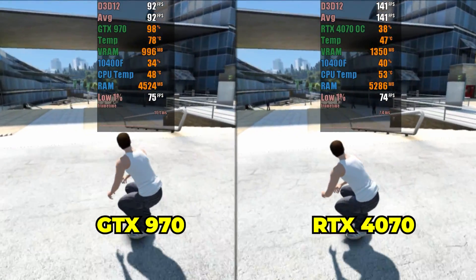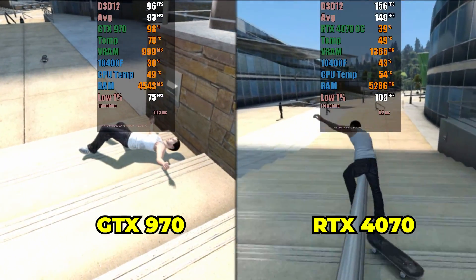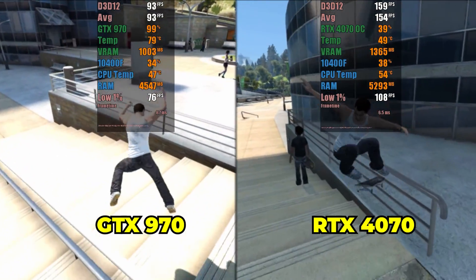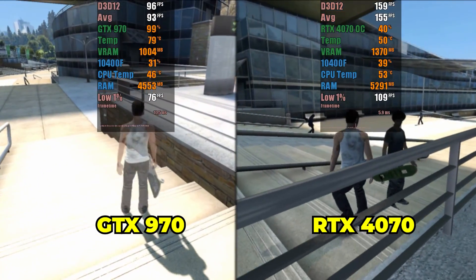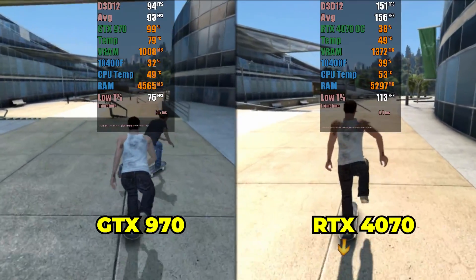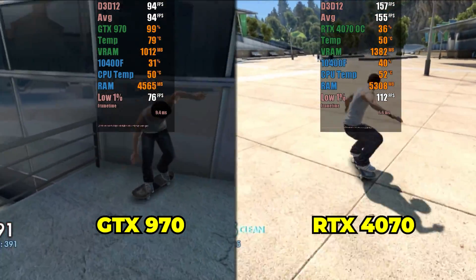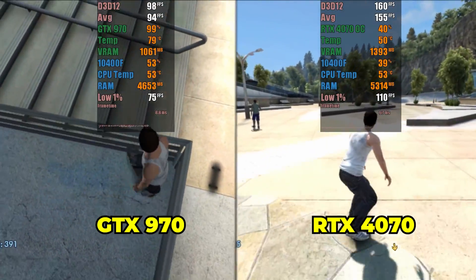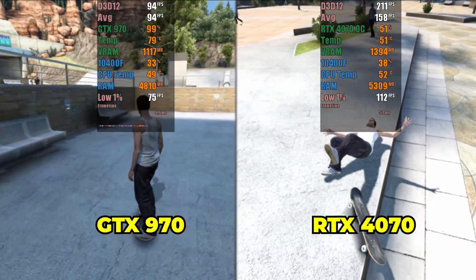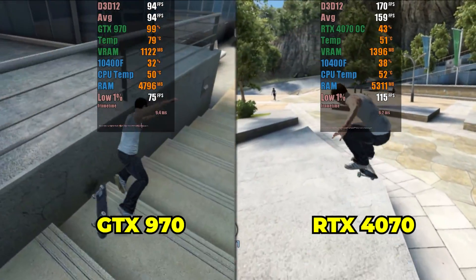Now let's test the latest version of Xenia Canary, where we will test 4 games — 3 of them known to be problematic in the emulator, and Skate 3, which is well optimized. Starting with Skate 3, we can see a significant performance gain for the RTX 4070, which showed an increase of up to 60% compared to the GTX 970. While the GTX 970 reached a maximum FPS of 100, the RTX 4070 reached 160. Once again, the GTX 970 experienced GPU usage bottlenecks, which was expected since the benchmark was run with unlocked FPS.